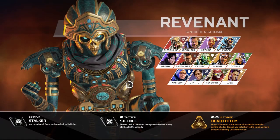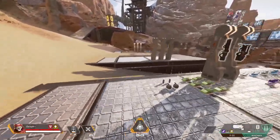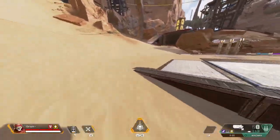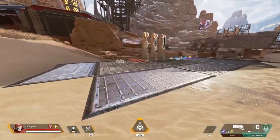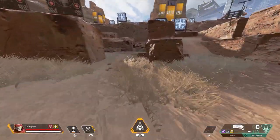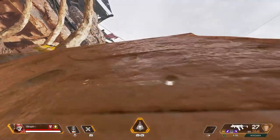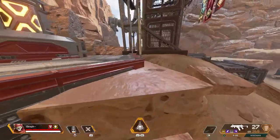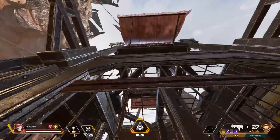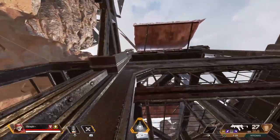Starting with the passive — there's really not much that goes into it. You crouch walk a little bit faster, which helps a little bit with crouch spamming but not really. For the most part you're only really going to use this when you're trying to rotate to zone. The more useful part of the passive is the ability to climb. You want to keep this in the back of your mind because you are able to climb up incredibly high distances, as you can see.